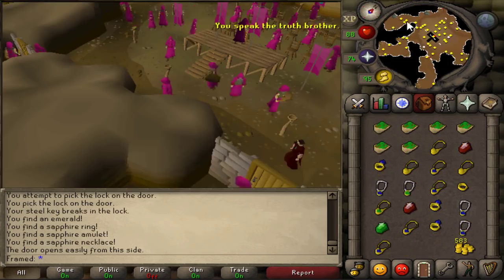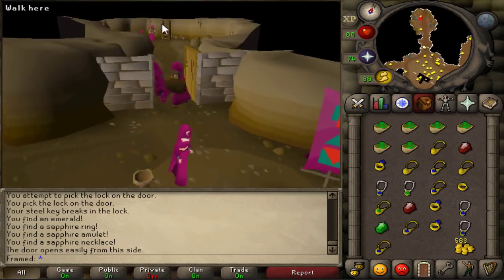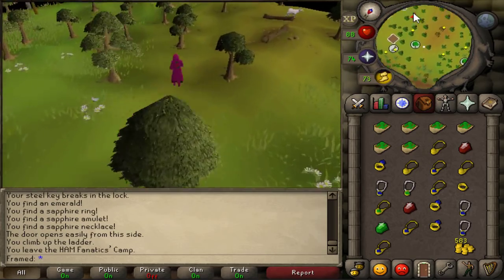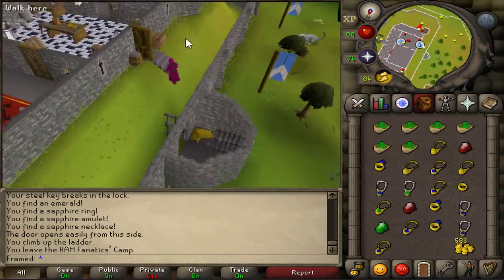For the first option, simply head back towards Lumbridge Castle when your inventory is full. Make sure your trip is quick to avoid PKers, and always make sure you bring food with you.